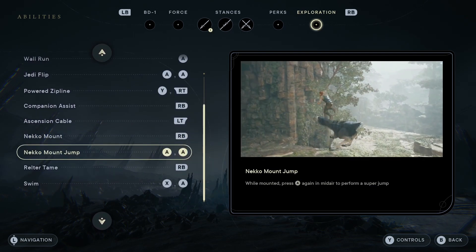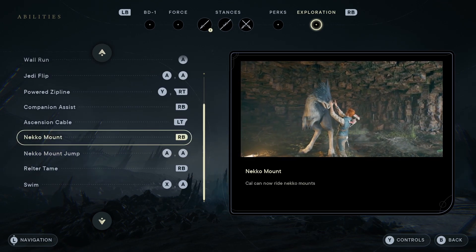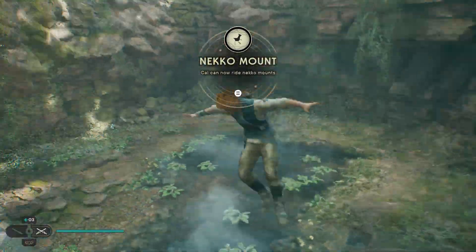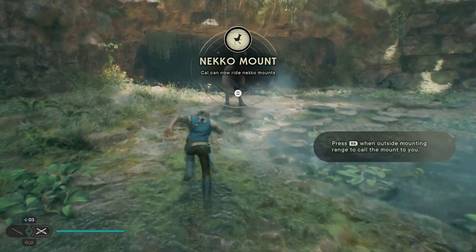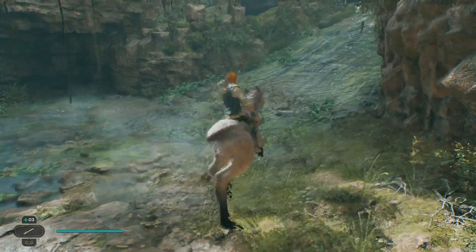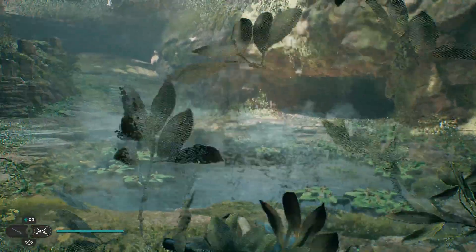Mount jump is A, and then A again to jump off of them, and then RB to mount — or whatever buttons apply to your controller setup. You can jump and then jump again to get off of them. Actually it's not RB to mount, it's gonna be the stick to mount, but it depends on what setup you have.